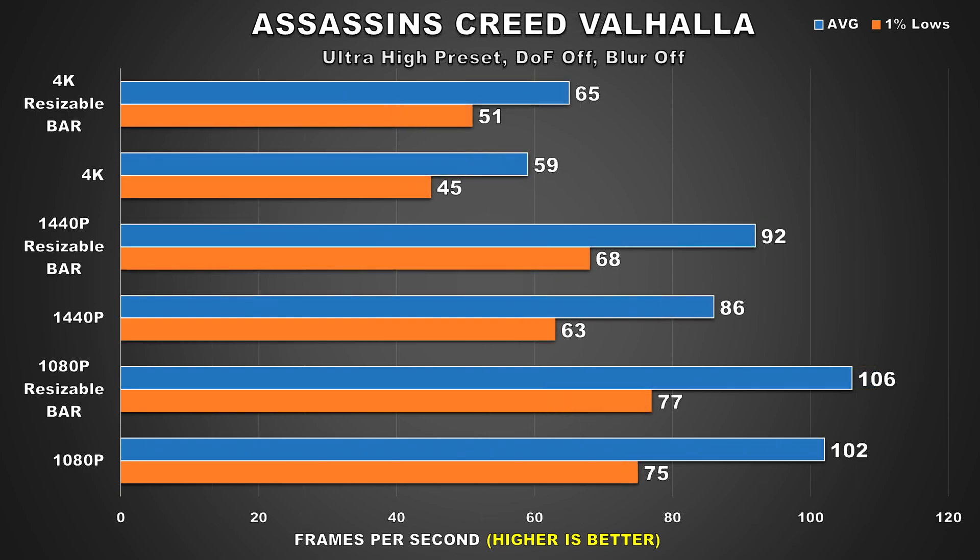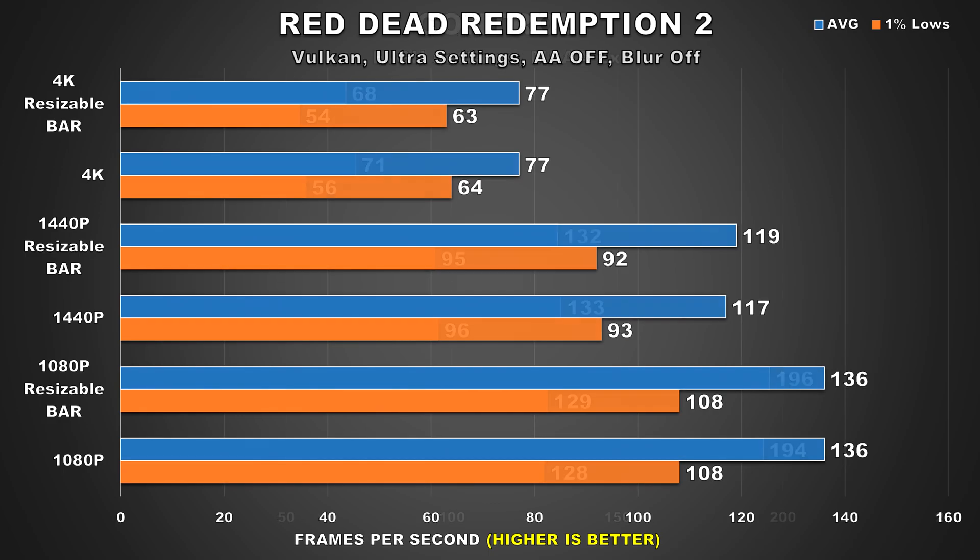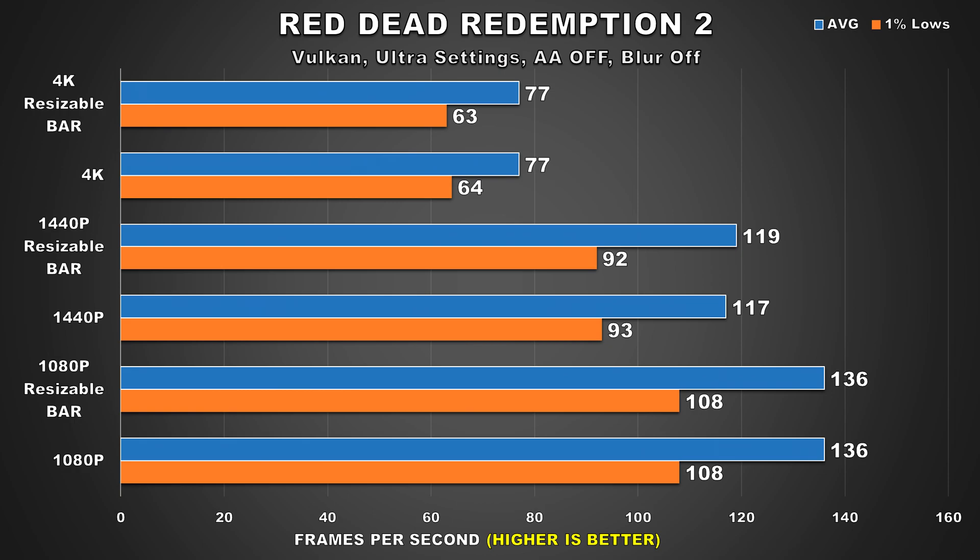Assassin's Creed Valhalla shows us performance gains all around for the average FPS — we're looking at a 4% improvement at 1080p, 7% at 1440p, and 10% at 4K. So the performance gains from resizable BAR become more profound as we increase the resolution, and this is a game which seems to be benefiting from the tech to a certain degree. Next up is Control, and here we're seeing practically identical performance across all three resolutions when comparing no BAR to BAR enabled. Just like Control, Red Dead Redemption 2 exhibits the same behavior — resizable BAR does absolutely nothing for performance.